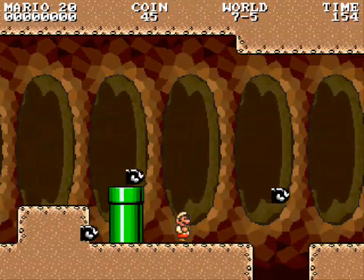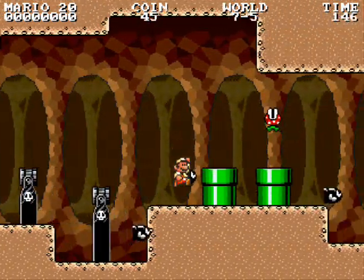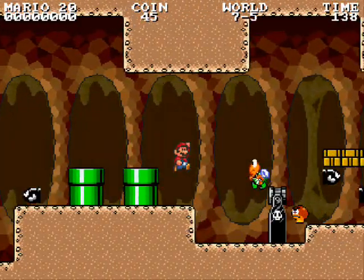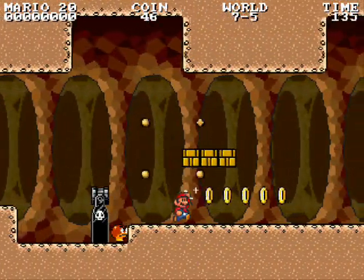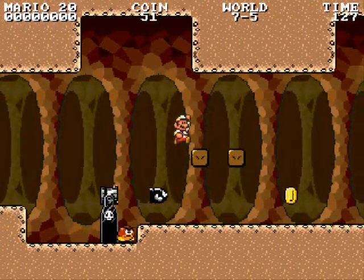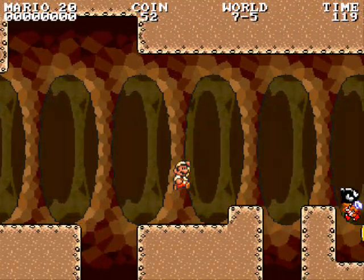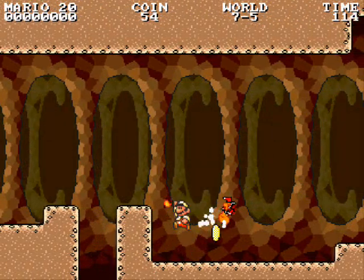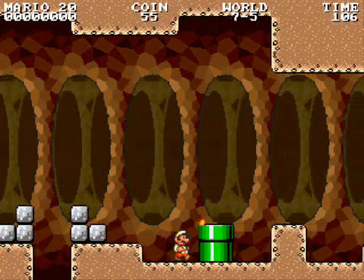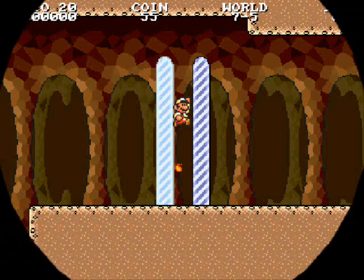I wonder if there will be something different when we get to World 8, because that was the case for the original Super Mario Brothers. Apparently I was holding down the caps lock key by accident — not that it really did anything. Really only been a few keys anyway: up, down, left, right, A, and S.